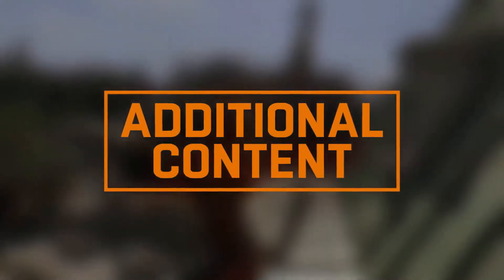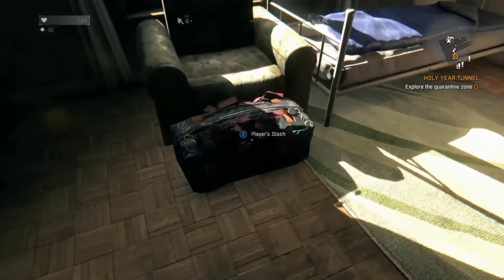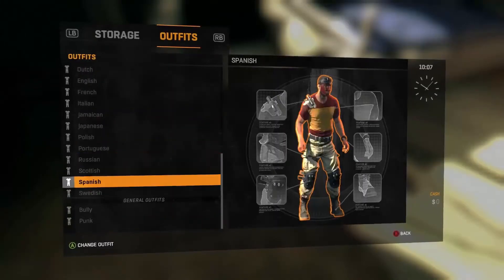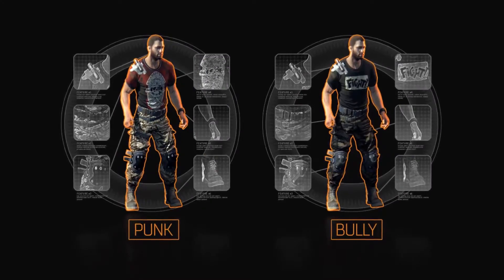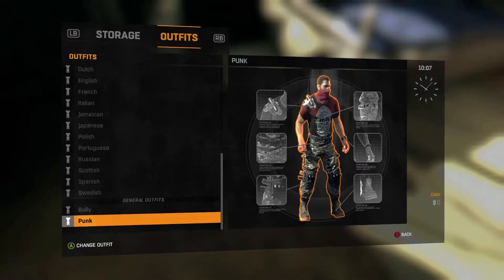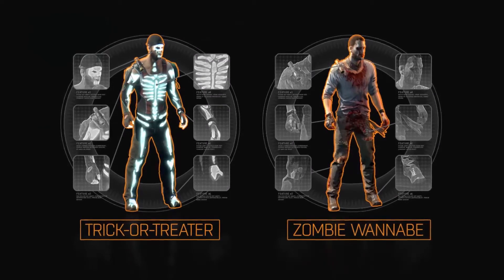Apart from that, this patch brings heaps of additional content. There are around 20 new outfits, including National Clothes, unlockable at Survivor Rank 3. For completing the game on normal, you'll receive two new outfits — the Bully and the Punk. For Hard Mode, you'll now get the Trick-or-Treater and the Zombie Wannabe outfits.